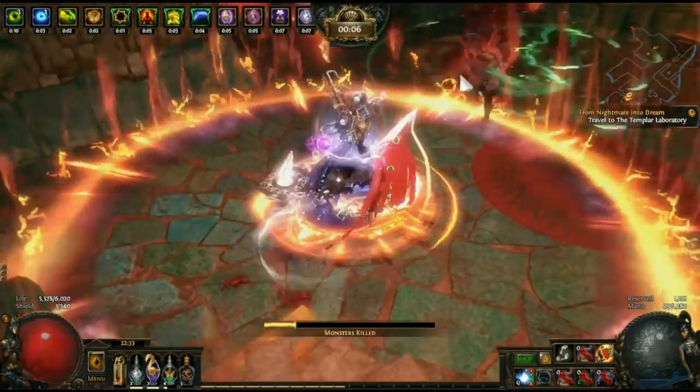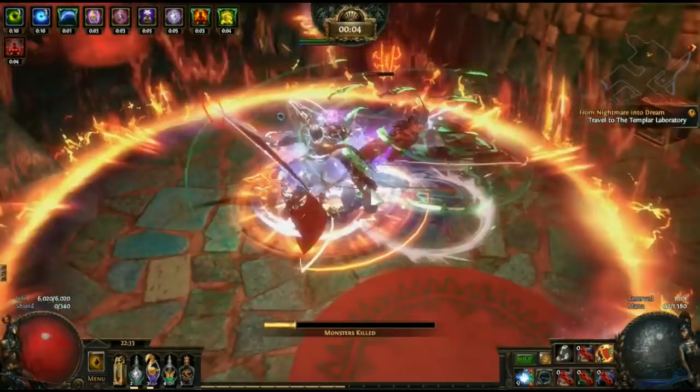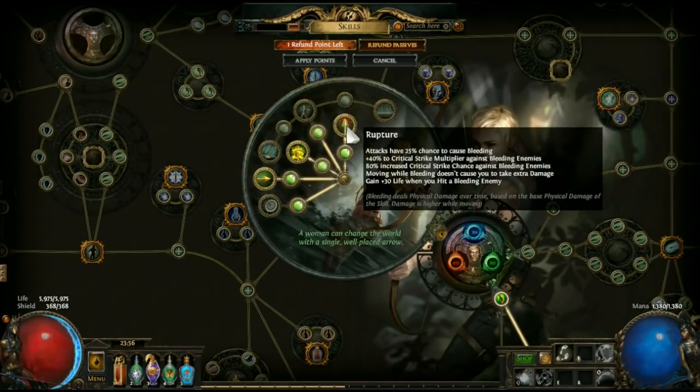Let's look at the ascendancy points first. First up, Rupture. The first line reads: you have a 25% chance for attacks to bleed. Pair this with a chance-to-bleed gem and that brings it up to 50%, which makes it very reliable in most situations. The second line gives you a huge damage boost to anything that is bleeding, and it actually makes up for a lot of lost ground on Deadeye. It gives you critical strike chance for both spells and attacks, and increases the multiplier for both, although you don't want to scale attacks too much because the bleed is going to hurt you.